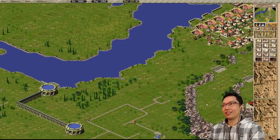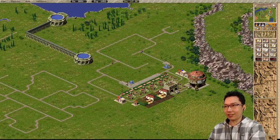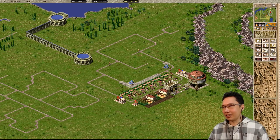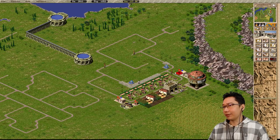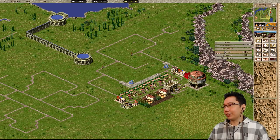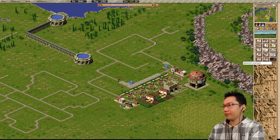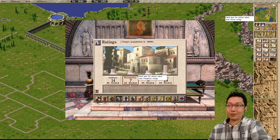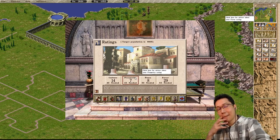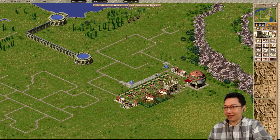Here we are back in Caesar 3. We're making so much money, and I think we've got to start feeding our people. Let me slow things down and figure out where I want this stuff to go. I'm going to drop down a market, and I'm thinking about two types of food, but I don't think we should. I'm also going to put a second market here — there's a tree in the way, don't worry about that.